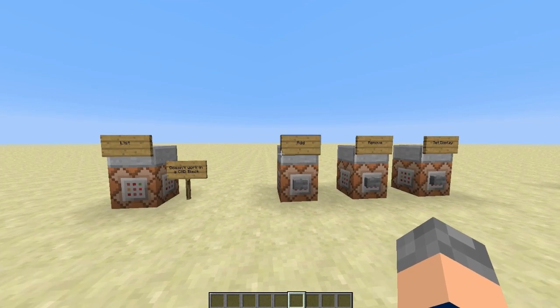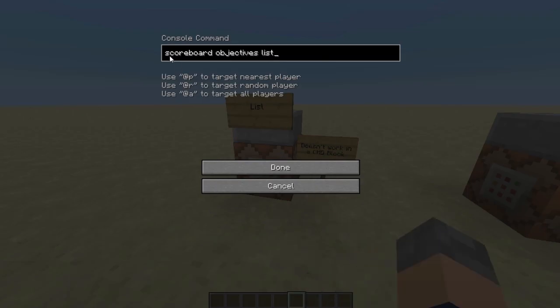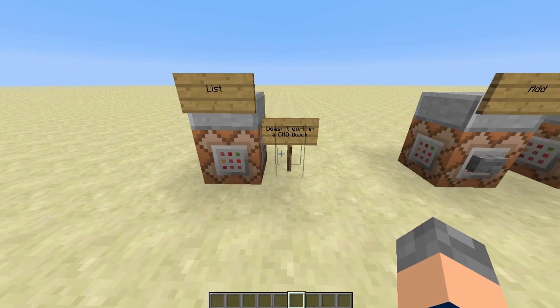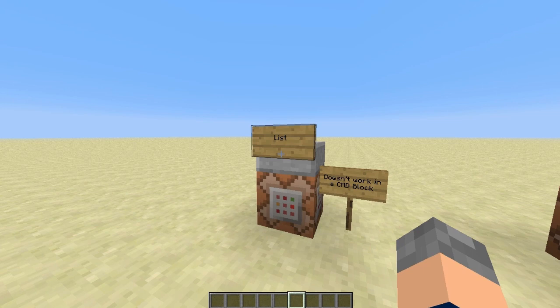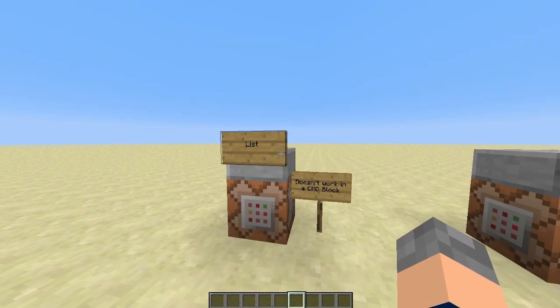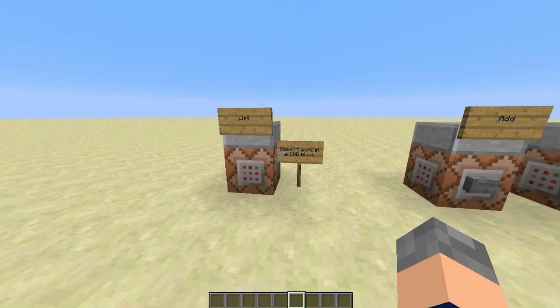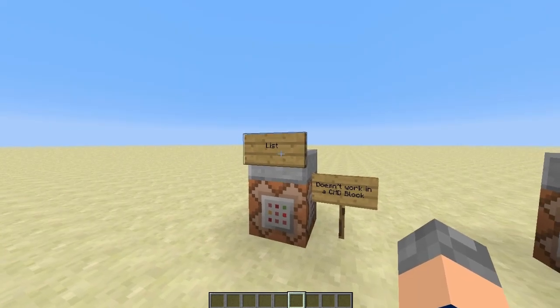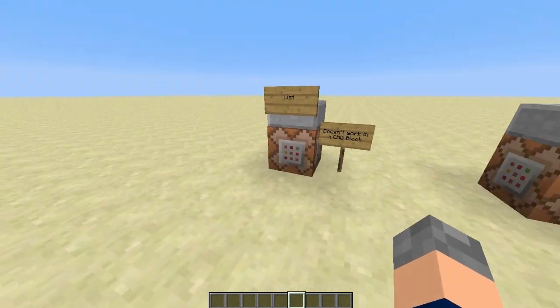For objectives, there's actually only four commands. However, I like to say there's only three because there's a list command — slash scoreboard objectives list. There's one for players and one for teams as well: scoreboard players list and scoreboard teams list. What these list commands do is they don't work in a command block, so they can't be used in a game. What they do is list in your chat what objectives are currently in use. This is really only used for debugging a map, not used in a map itself. We've never used these list commands — we've just worked it out by conventional means. So I'm only pointing this out because it exists. I don't think it's a very useful command.